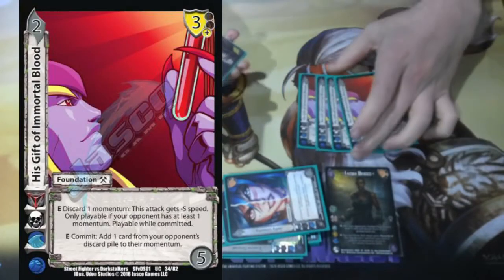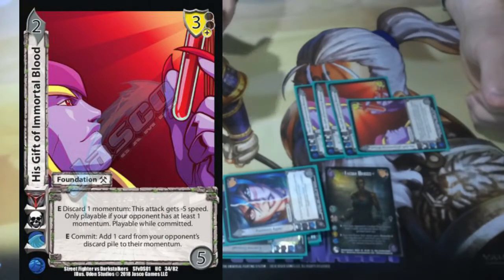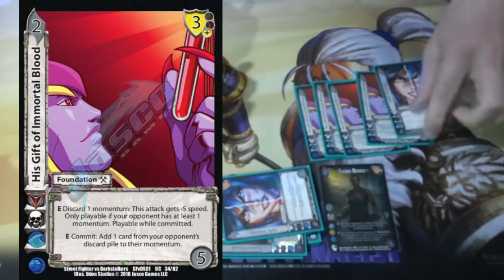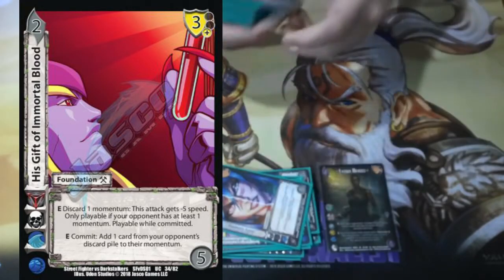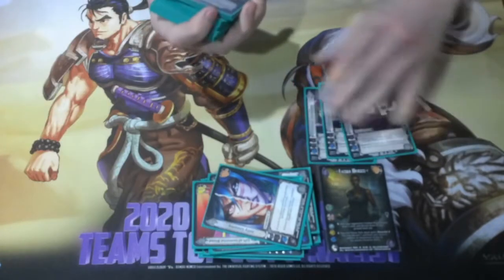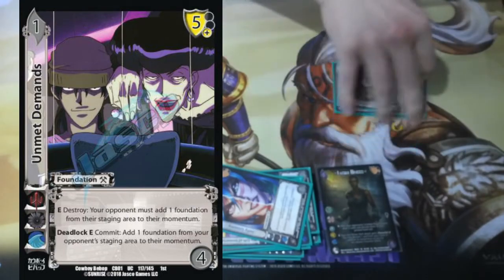We're playing four Gift of Mortal Blood: enhanced commit, take any card from my opponent's discard pile and put it in their momentum. I toss both of these down, commit and put one in, commit and put one in — now my first enhance is live. Same thing on Unmet Demands: enhanced destroy, your opponent adds one into the momentum. So you're trading one for one.